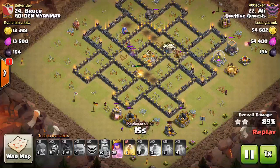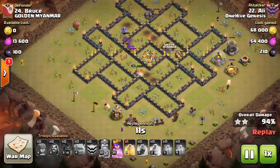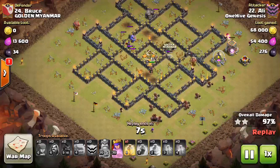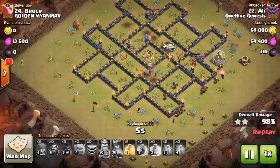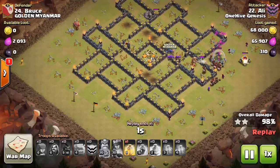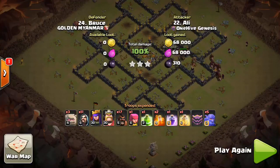I hope you guys learned some stuff from this video. Definitely if you face these kind of anti-two-star bases a lot, this should be helpful. But also to people in very high-level clan wars and CWL wars, you can still learn some principles from these attacks — the basic deployment, what to expect from your kill squad, when to bring a jump spell. Thanks for watching, I'll see you guys in the next video. Bye, Sektatron out.